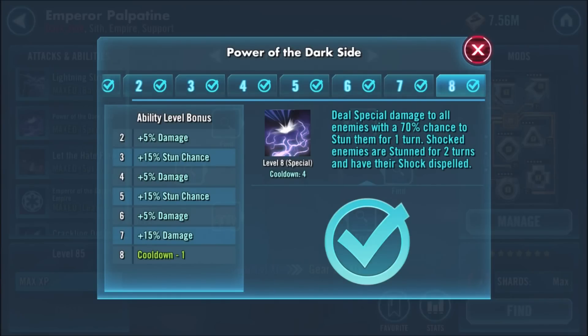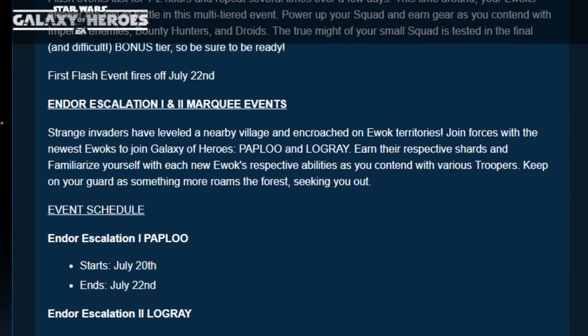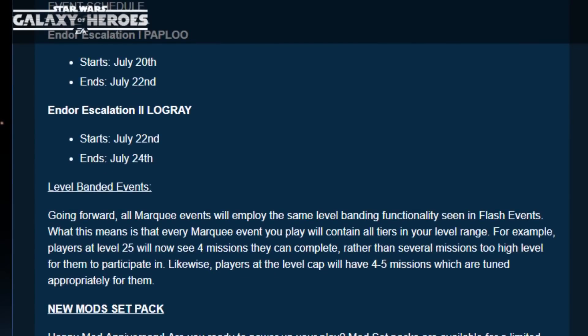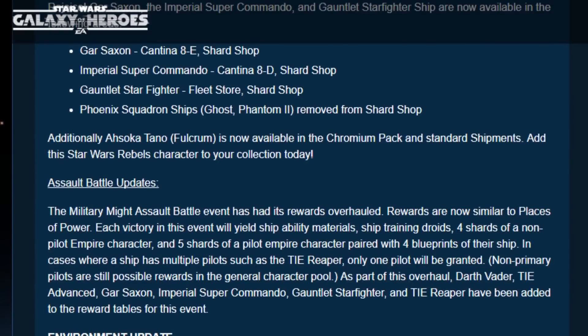For the 10th slot, it's all those other leaders not being used as much as Rex: Maul, Wedge, Qui-Gon, and Darth Vader rounding out the list. I also want to talk about some game updates that I'll go into in detail in a future video. There are a bunch of new Ewoks — Papaloo and LaGrey are already in the game files. There's a new mod set pack. Gar Saxon and Imperial Super Commander are now farmable. They also changed a bunch of environments with new battle screens, and the military assault battle looks like it's going to have some really good new rewards.